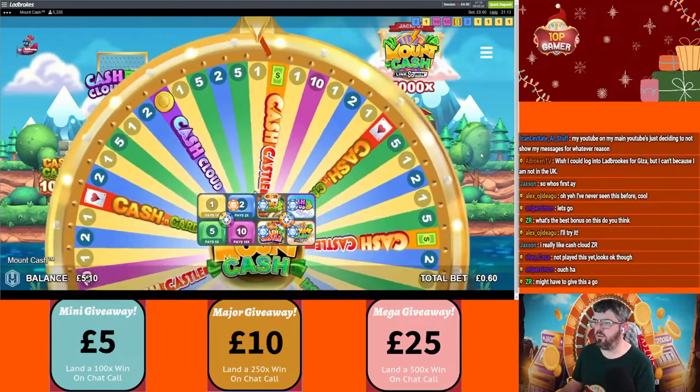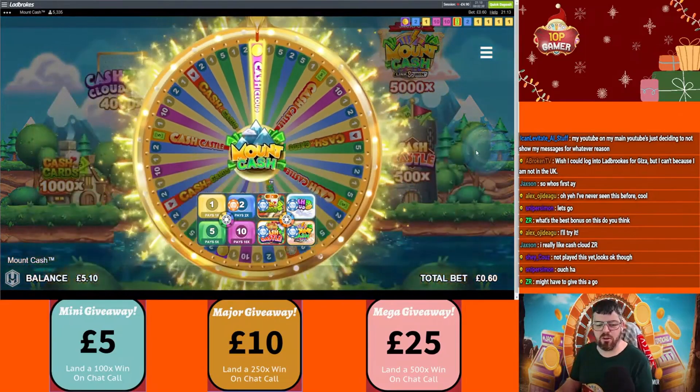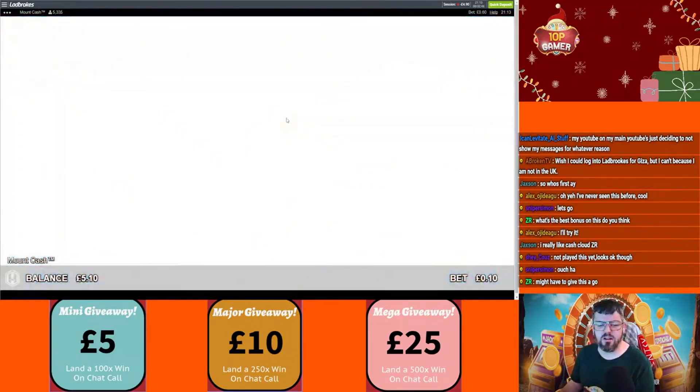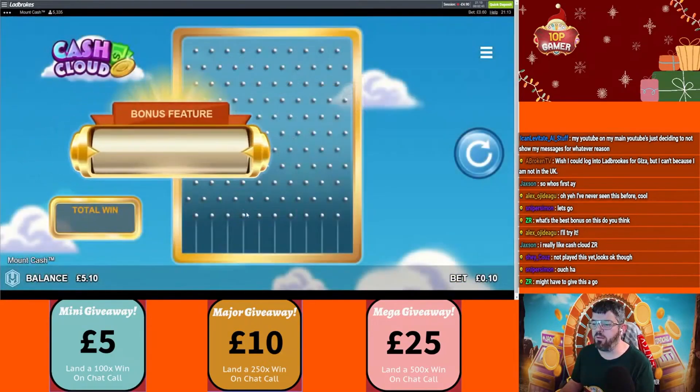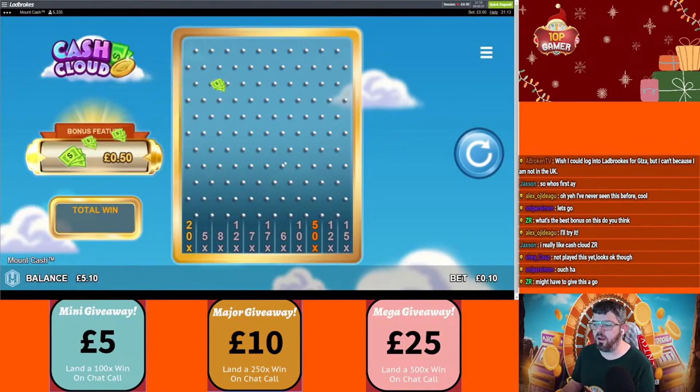Cash Cards would be very nice. Oh here we go, we're getting into the cloud. This is basically the pachinko of the game — most of the gameplay is like pachinko with a couple of additions. You want to get these orbs. There's a 50x down here. You want to be over here really but it's gone all the way back over there — that's 50p though.